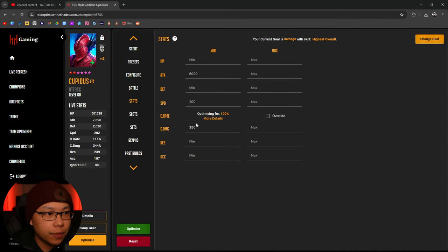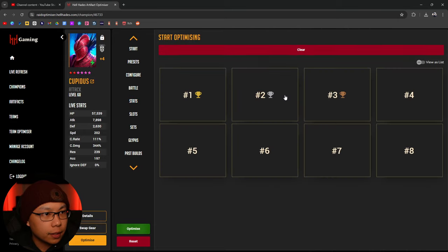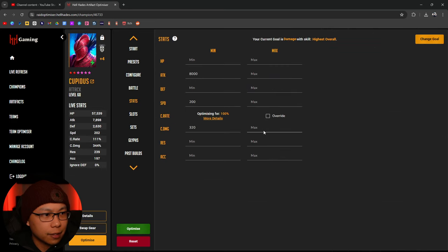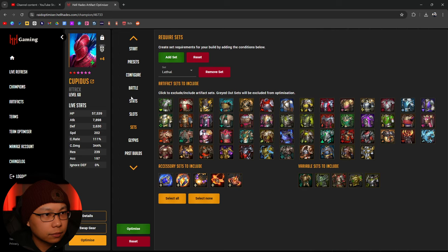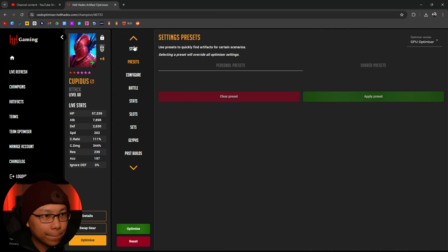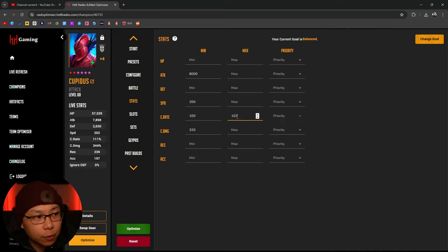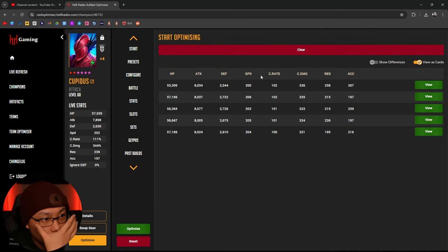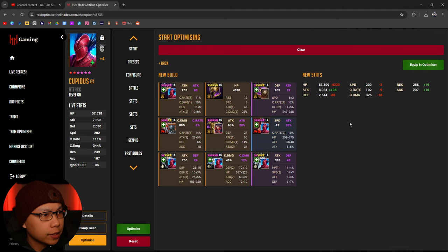Let's try 320 crit damage and see. Something comes up in lethal - 8,144 attack but over crit. I don't like being over crit, so let's try to put a cap on the crit rate at 103 and prioritize attack and crit damage. A few options show up: a little over 8,200 attack, 102 crit rate, and 326 crit damage, taking gear off of Iron Grazer.